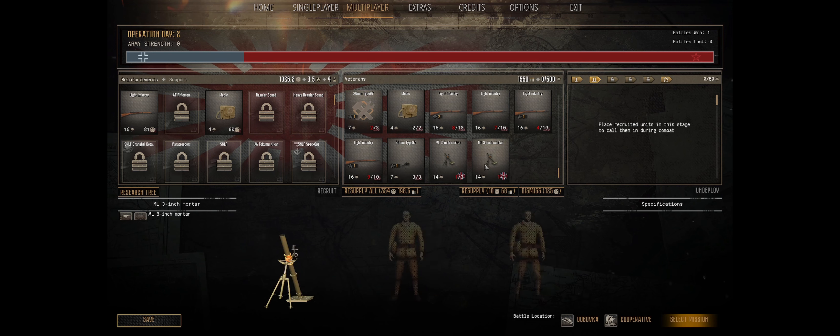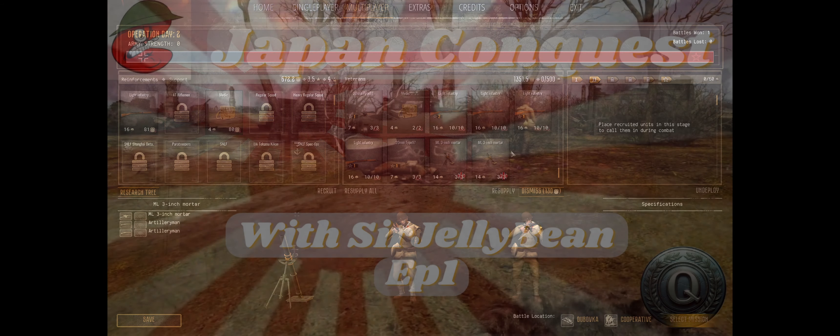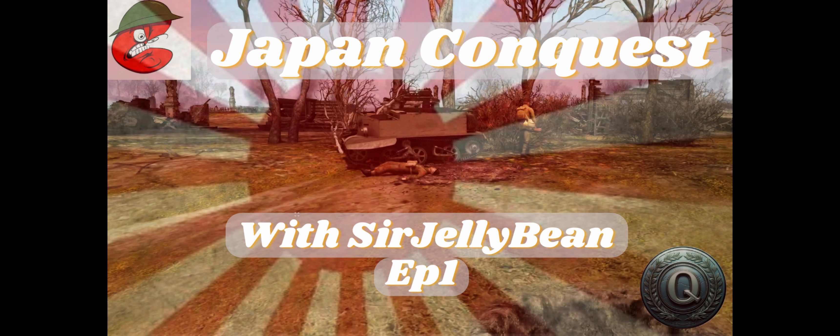Here we are at the rearmament screen. We got 820 manpower, 1.5 support stars, 750 munitions, and 3 research points. We did take some losses. Should we get rid of both of the universal carriers? Yeah — we'll probably mistake them for English equipment and continue to shoot them. We might as well keep the mortars for the first defense. How much is it to resupply them? To resupply the entire army it's 354 manpower and 200 munitions, which will leave us with about 700 manpower and about 1,200-1,300 munitions. That sounds good. We'll do that. And that is us rearmed and resupplied. We'll see you on the next episode — episode 2. If you enjoyed this content and would like to see more, please like, subscribe, and comment below.